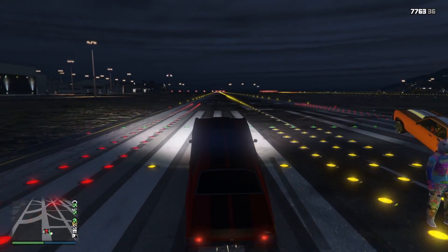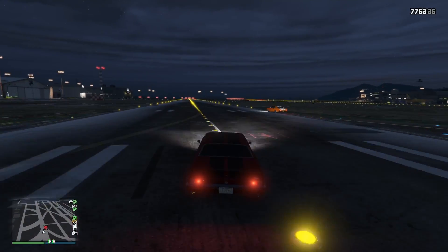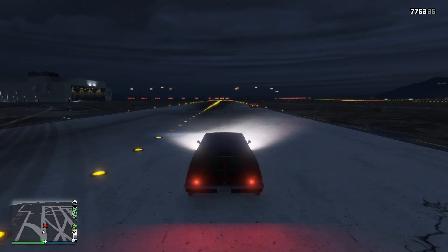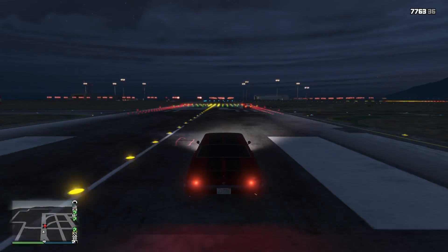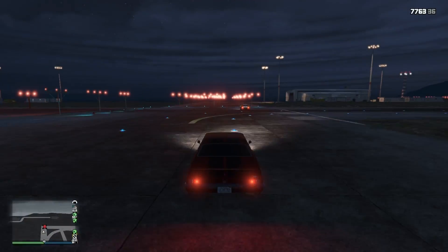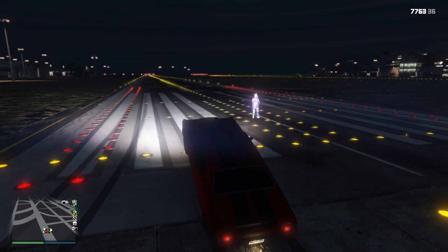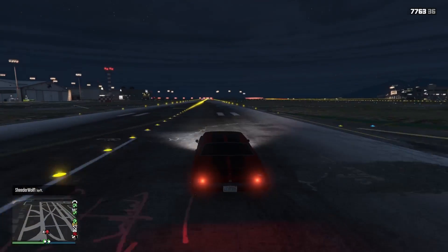This is something you can do in free mode. I don't think this works during a race — I don't think you can pop a wheelie in a race, but I haven't tried, so you might be able to. Either way, it's just really cool in free mode. You can kind of troll your friends — tell them to bring out a T20 or a really fast car, and if you hit the method right and get the speed boost, you'll burn them down the track every single time. You can bet them on something or make them do something.